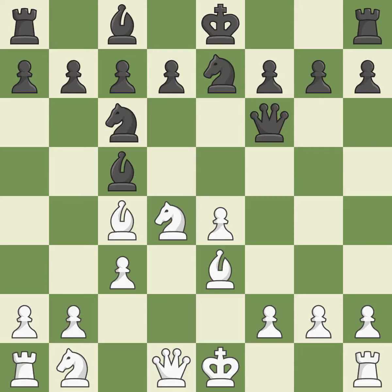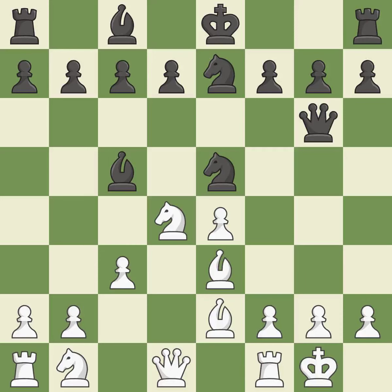A bishop moves out of its beginning square and into the action, winning time by threatening a bishop and forcing it to move away — the bishop is now on a more secure square. This defends a pawn that was under attack and had no defenders. This threatens to reveal an attack on a bishop, and this prepares the bishop for development. This prevents the opponent from being able to reveal an attack on a bishop.